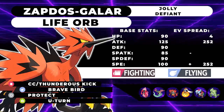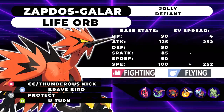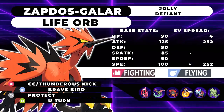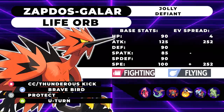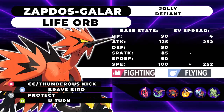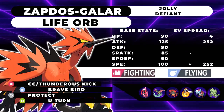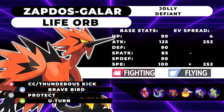The final move I'd recommend for the Life Orb set is U-Turn. With 100 base Speed, this thing is a solid lead. If you have a bad matchup, like they lead Choice Scarf Tapu Lele, you can redirect the hit with a partner and U-Turn out. Or if they lead a slower Electric type, just U-Turn on that. U-Turn also lets this thing avoid getting trapped by Gothitelle, and it allows you to cycle in Intimidators like Incineroar, which I'll get into in a moment.